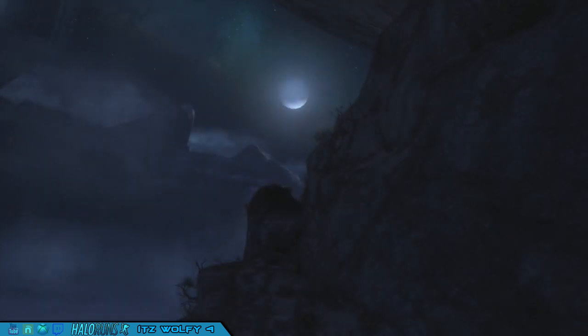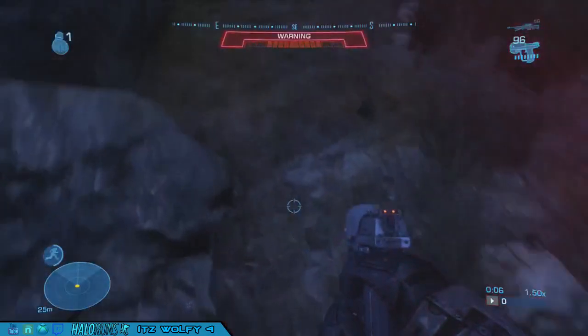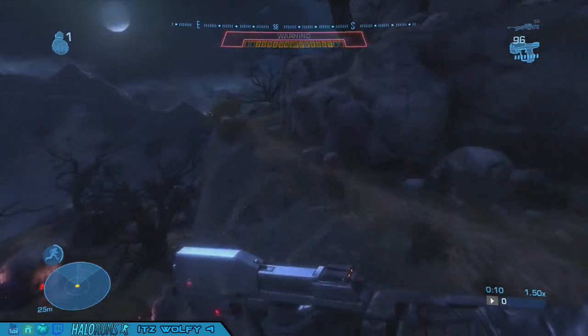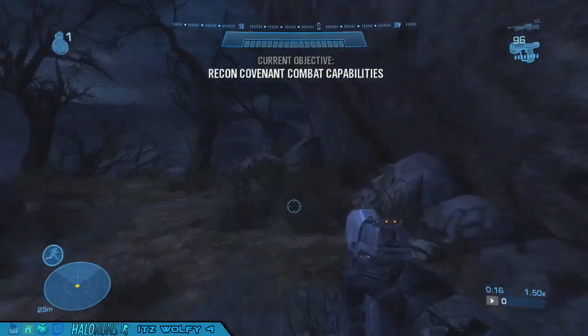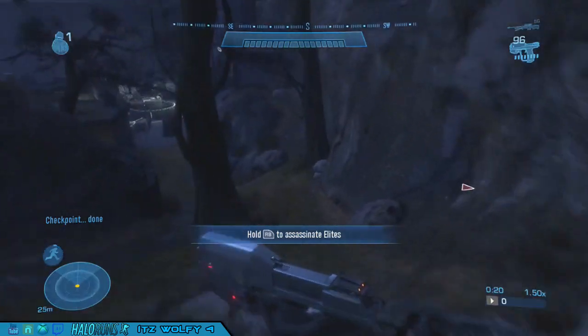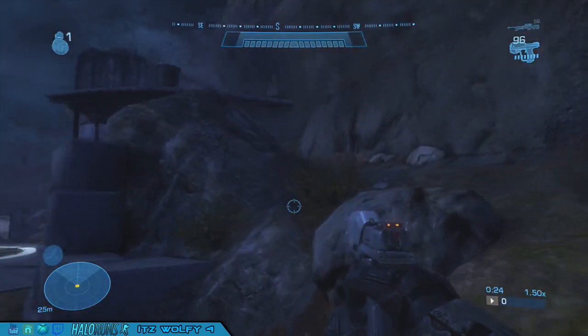So this is all for easy. What you want to do — if you ever want to practice this — just a nade jump off the bat. It really doesn't matter if you do it or not, it just saves like a second or two. Normally if you don't want to do it, that's fine. You can just walk around and you don't have to touch anything.